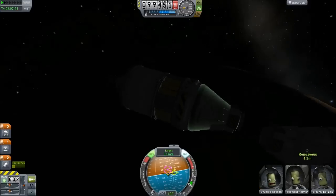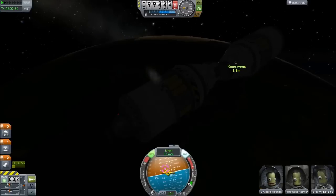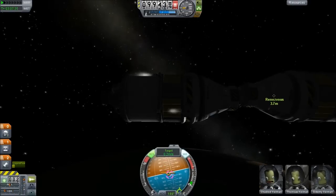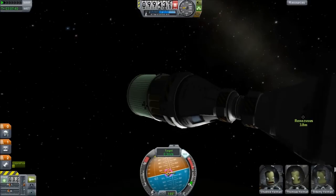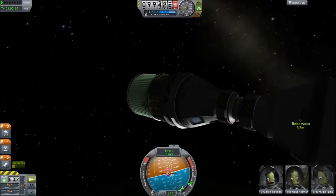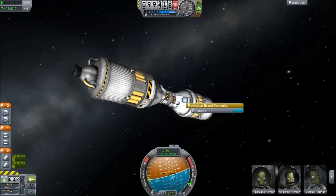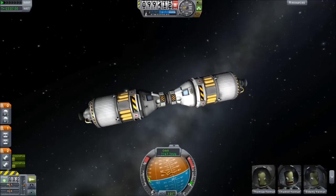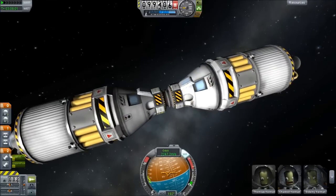As we get really close, the magnetic force will take over and we will get pulled together. And there we go — we're now sitting there but not mating, because we are not perfectly aligned. A trick here is to turn off your ASAS system and then you magically flip into position and you are now docked. The two ships are mated in space — astronauts can visit each other, fuel can be transferred, and they can sit around telling stories and comparing mission patches.